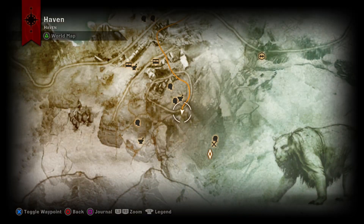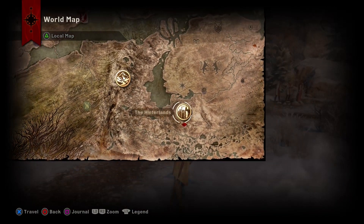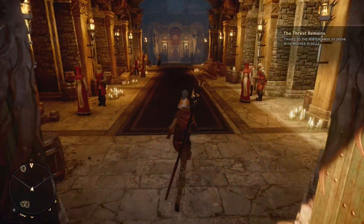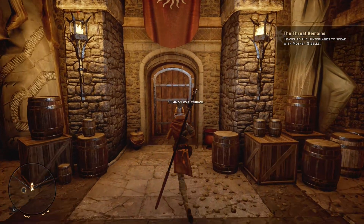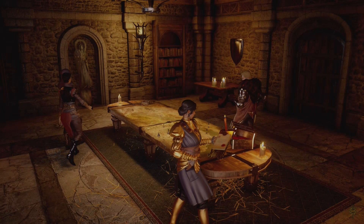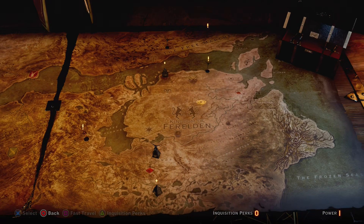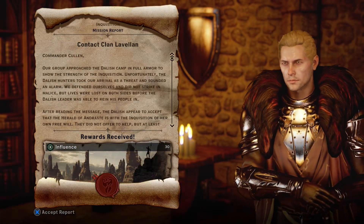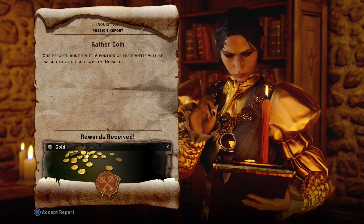Actually, instead of going through the quest map, I want to go through the war table because I believe we had someone return while I was gone for a split minute. Alright, summon the war council. On the Ferelden side, looks like everyone's back. Got 144 gold for that one. Got 30 influence for that — cool. And then gather coin — 110 coins, sweet.